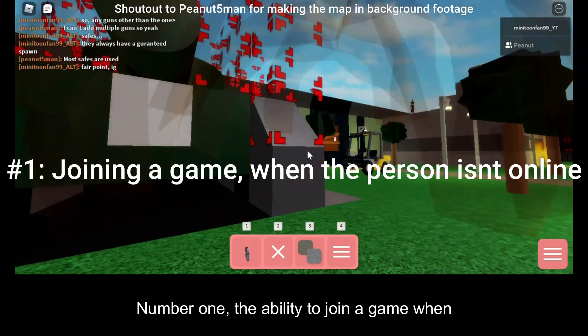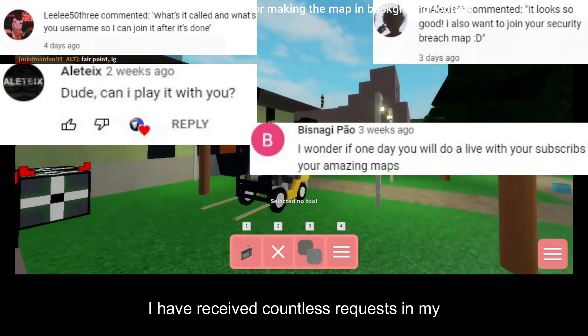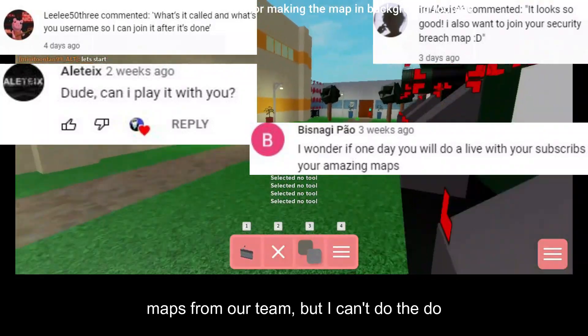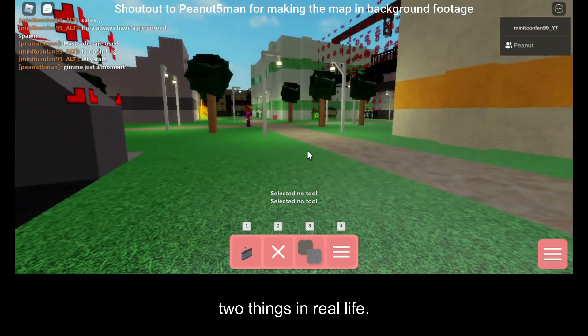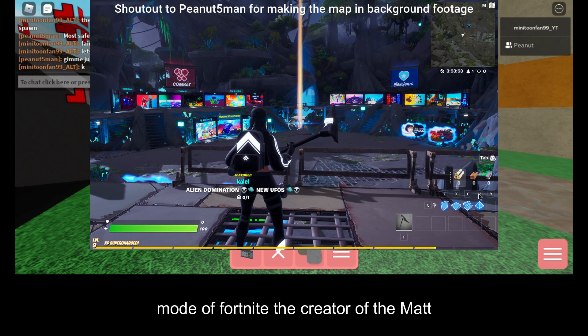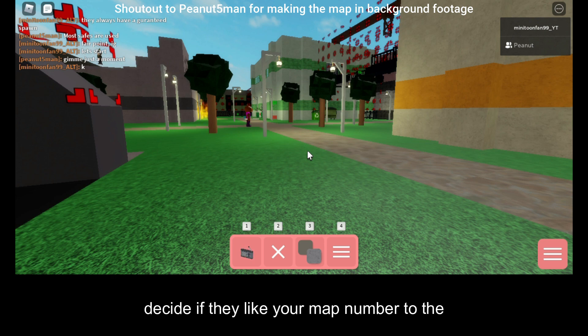Number 1: the ability to join a game when the person isn't online. I have received countless requests in my comments of people wanting to play some maps from our team, but I can't do that due to things in real life. Doing this would be similar to creative mode of Fortnite — the creator of the map can choose which map, and it would be the player's choice of when to start. You would also be able to choose which genre the map is, for other players to decide if they like it.